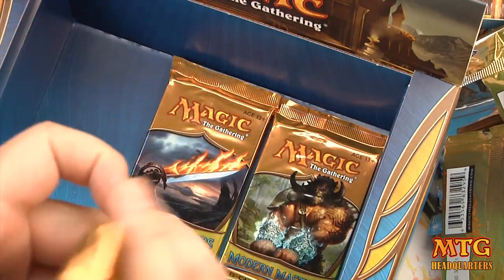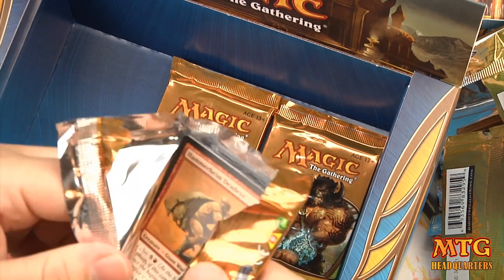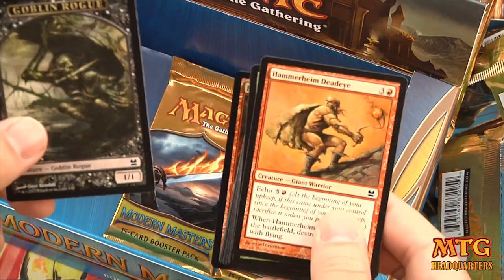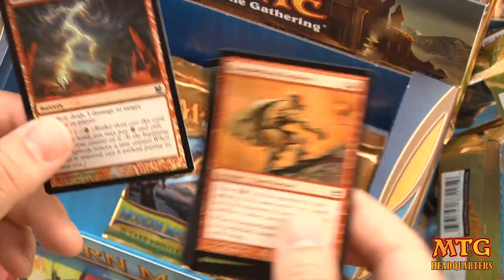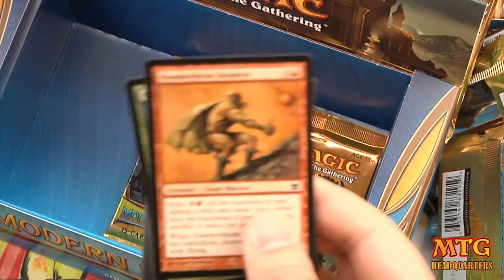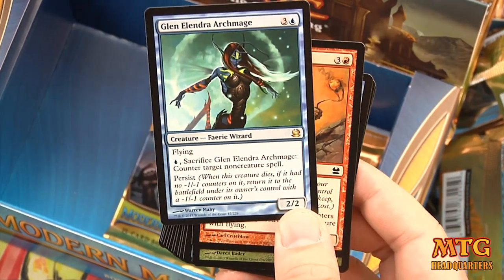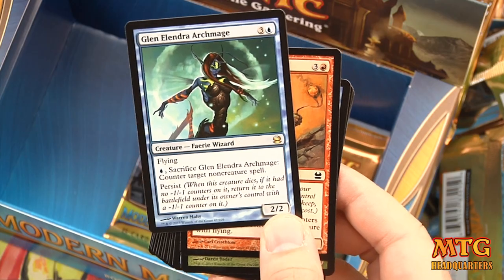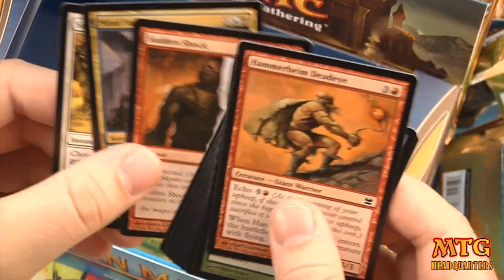Down to the last three packs. Pack 22 — Rogue token for Mr. Rogue Deck Builder. Foil Rift Bolt, which looks beautiful. Our rare is Glen Elendra Archmage. Uncommons are Stir the Pride, Mind Funeral, and Sudden Shock.